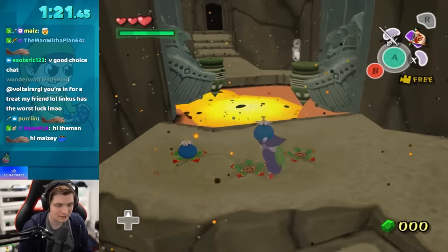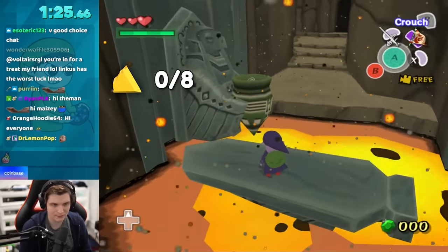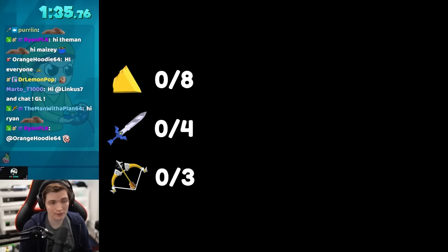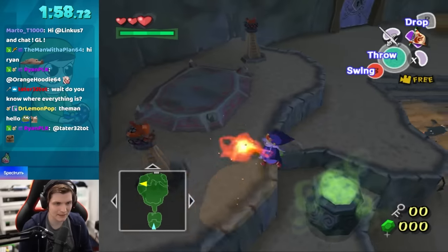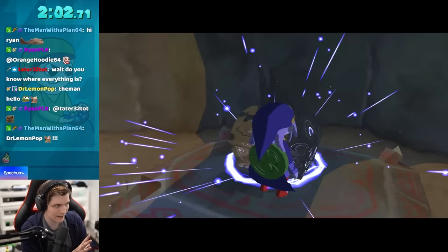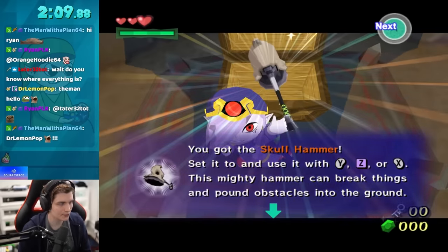Obviously, to be able to beat a Wind Waker Randomizer, you need a couple of things: all eight Triforce pieces to get the full Triforce, four sword upgrades, and three arrow upgrades. Once I have all of that figured out, I also need all the additional items required to just get around — so many items will be required that technically aren't part of those ten items.